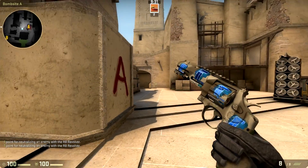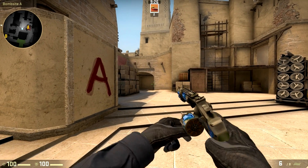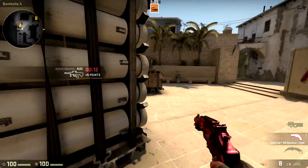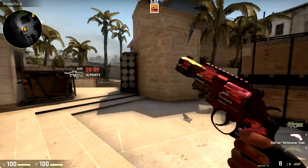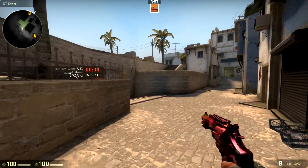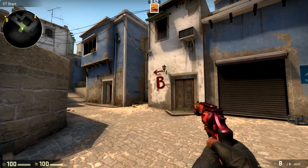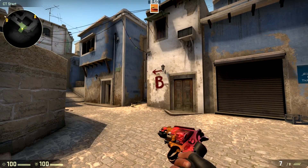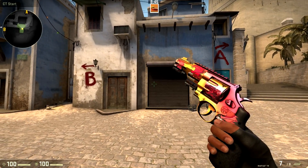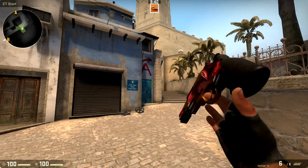I saw some people discussing they wanted to see what a revolver looked like with the expensive stickers on it, like the Titan holos and the iBUYPOWER holos. One of my friends actually figured out a way to mod your stickers so you can test out iBUYPOWER holos and Titan holos in game. I've gotten gameplay of three revolver skins with iBUYPOWER holos and Titan holos. These stickers on the skin right here are over $600 each — I've seen some selling for what would be basically $800 in keys.